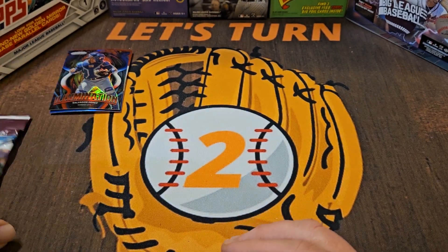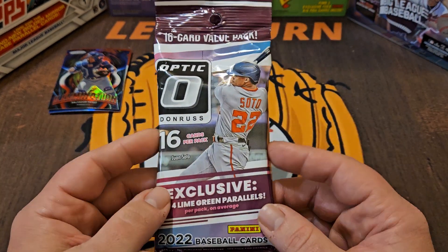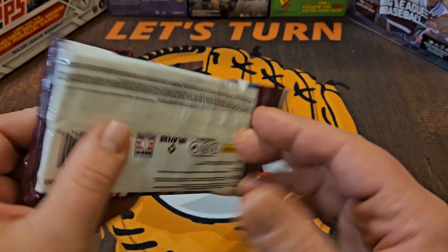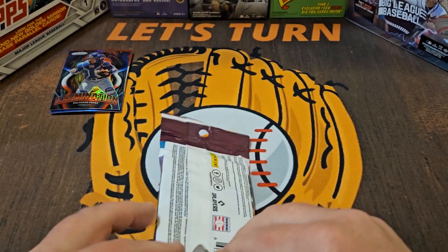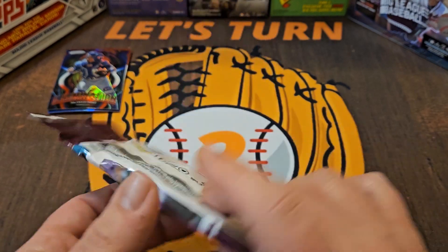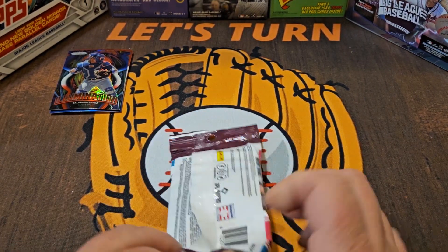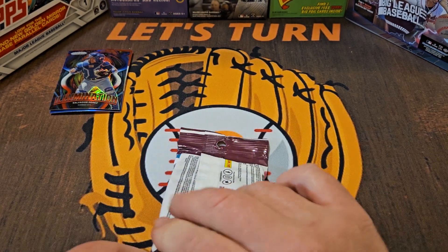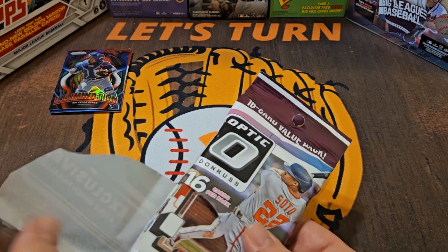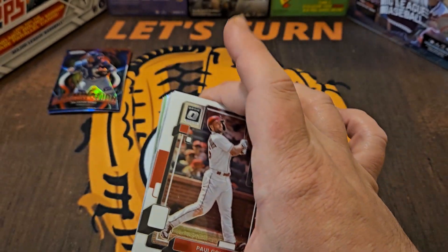Let's still hope Optic just blows it out of the water. Let's get an autograph or a nice — what are the exclusives? Lime green. Let's get a lime green parallel of a big rookie. Not sure why this pack is giving me some issues — probably because there's a big card in here.